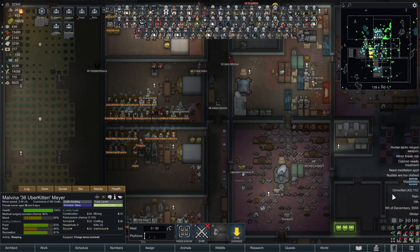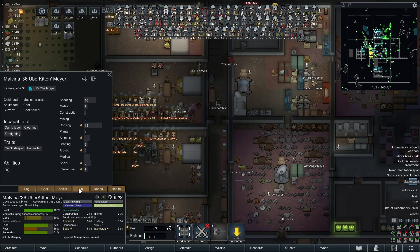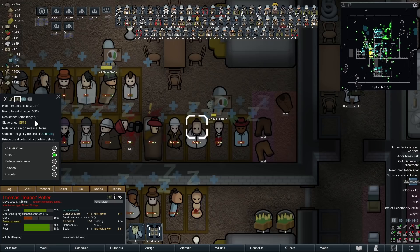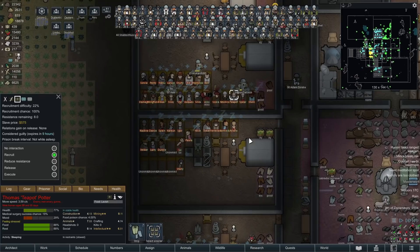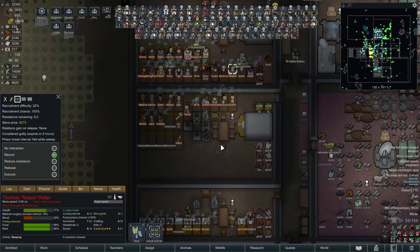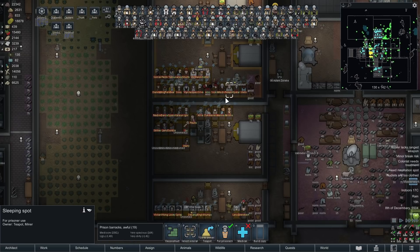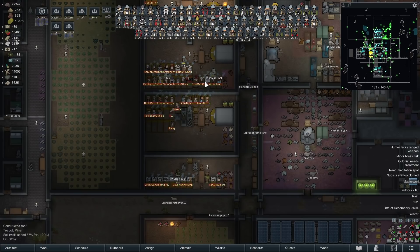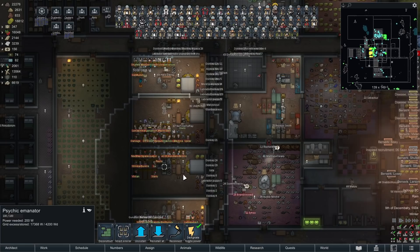Let's see how many relatives died — checking the logs, we've only killed two of the five or six people that came to attack. Number 36, Uberkitten — checking under their social, it turns out we got attacked by their husband and we've managed to capture their husband. Recruitment time — they've only got eight resistance, perfect. We'll migrate them down to the premium headquarters for people who want to recruit quickly. Delete their bed and they should be automatically moved to the next best prisoner bed.